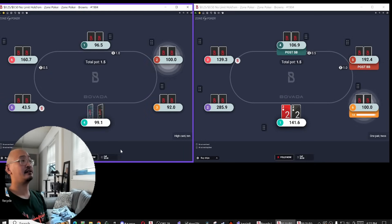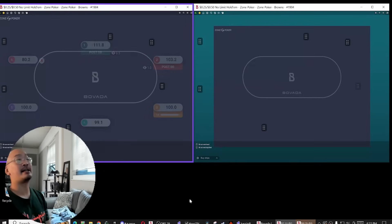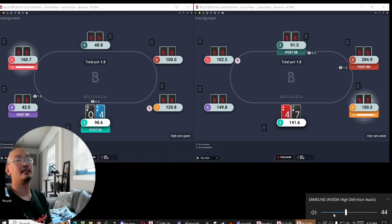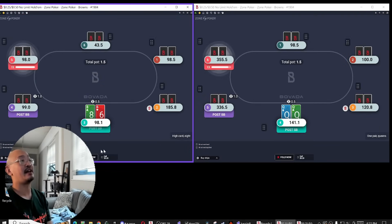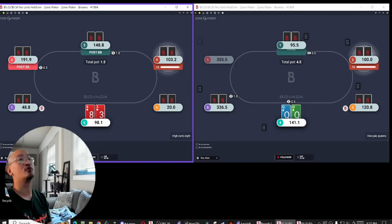As I was saying — some of those limpers call all crazy sorts of stuff. But as I was saying, if people are going to be letting me get away with down bets all the time, one of the reasons why it's so good is that if I have like third pair, I can just down bet and then get 2 free cards for super, super cheap.